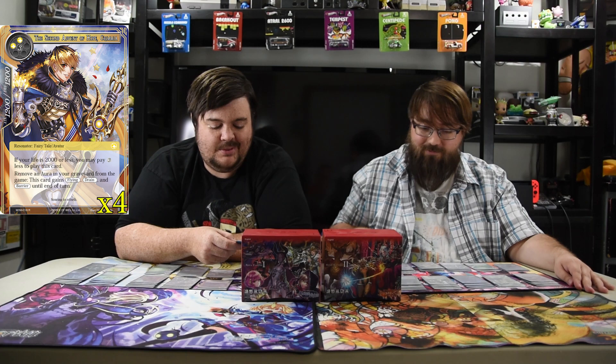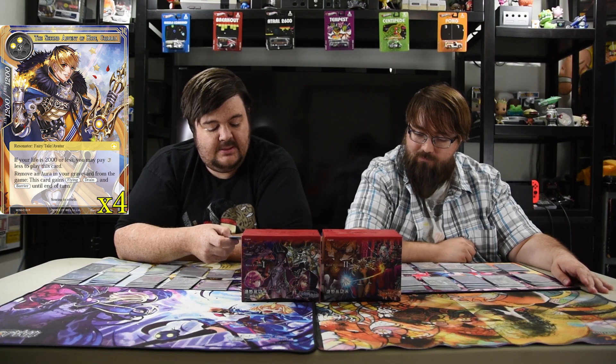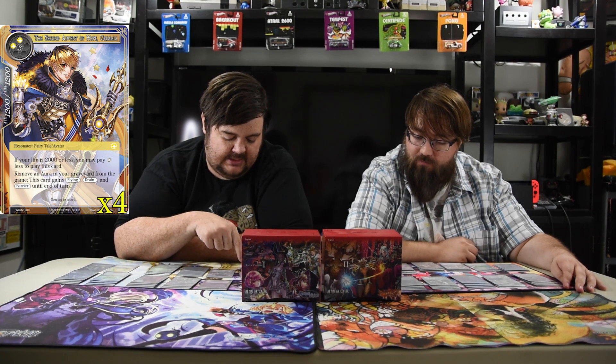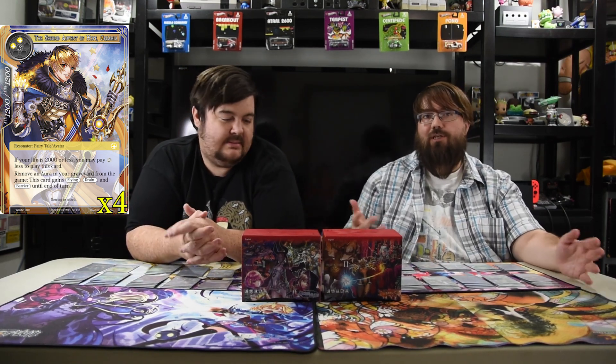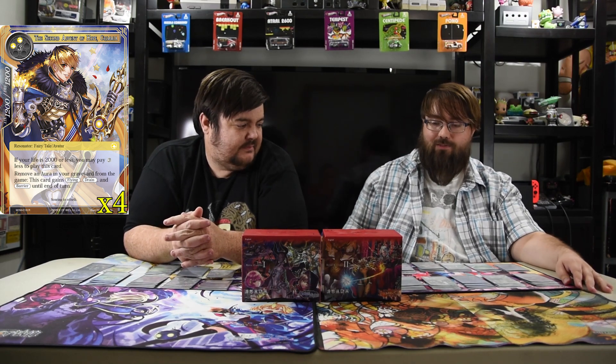Our final top big guy of the deck is the very pretty boy — the Second Advent of Hope, Grimia. He's from Winds of the Almost Moon. Five mana for a 12/12. If your life is 2,000 or less you may pay three less to play this card. You can remove an aura in your graveyard from the game — this card gains flying, drain, and barrier until end of turn. So he can protect himself once he's in play, just like 'nah, remove this aura, I get barrier' with no additional cost besides the auras you're already going to have. He can cost as little as two white for a 12/12, which is pretty good. Great blocker when you give it drain to gain your life back up.